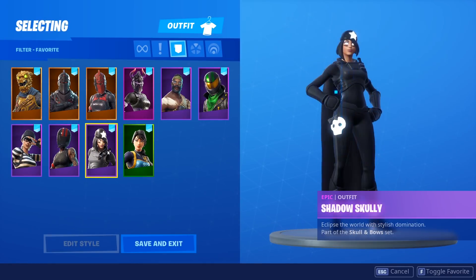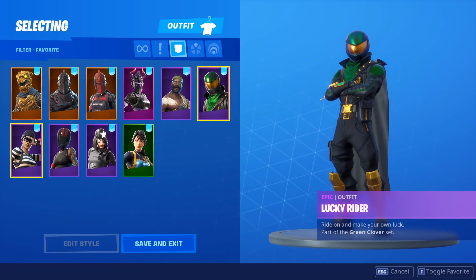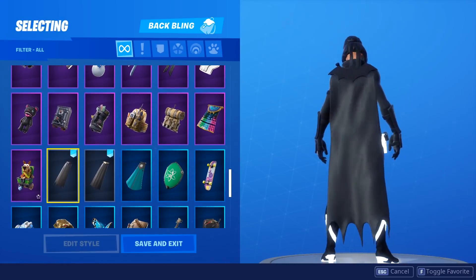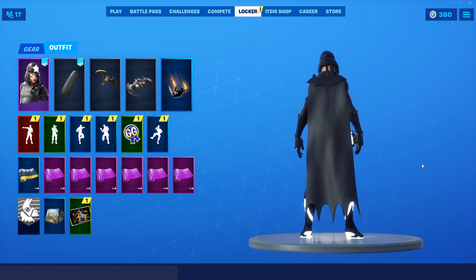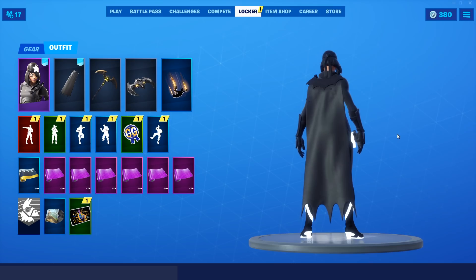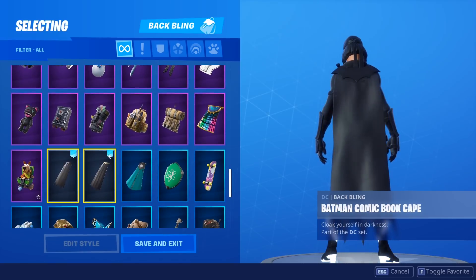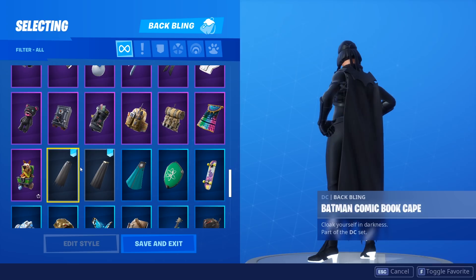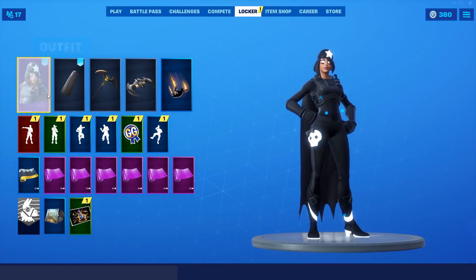Moving along to our second last skin, and we do have 10 total. The next one is going to be the Shadow Scully. This looks absolutely perfect. It matches so, so well with the Shadow Scully. And out of all the Shadow skins, I think the Scully goes best with these back blings. The golden version does look great, but I think just the normal Batman one has to take the cake as the best variant for this skin.